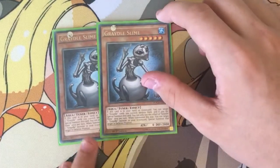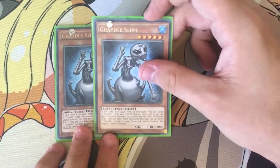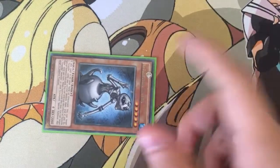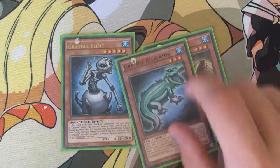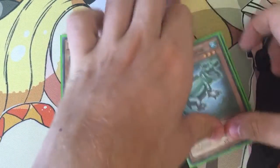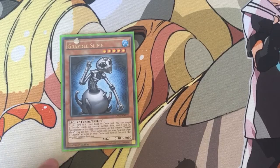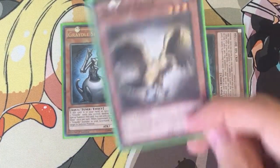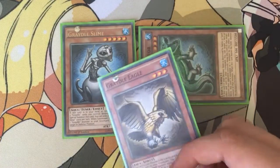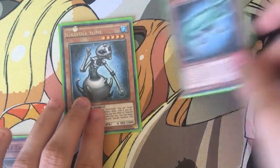Destroy two Gradle cards you control and special summon this card from your hand or graveyard. If it's special summoned this way, target one Gradle monster in your graveyard and special summon that target in defense. So you special Gator in defense, and if you destroy Eagle using its effect, you get Eagle's effect off — take one monster your opponent controls. And then you just synchro. Your Gradle Slime sets up all of your synchro plays.